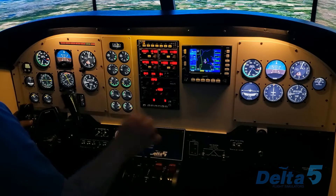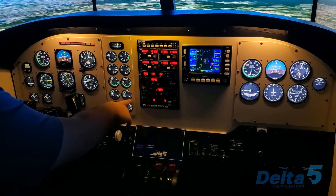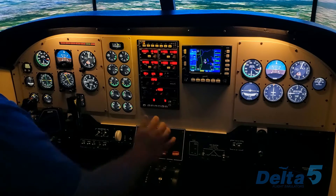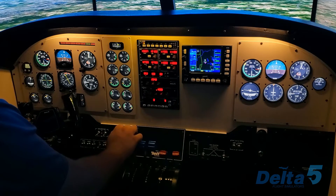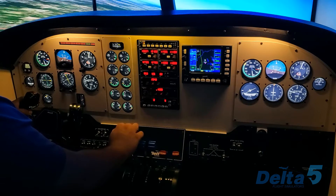I think we've had an engine failure. We have zero fuel flow on the right side, and the EGT has dropped on the right side, so we're going to run our engine failure procedures. Make sure props and throttle are all the way forward — we're going to need the airplane.